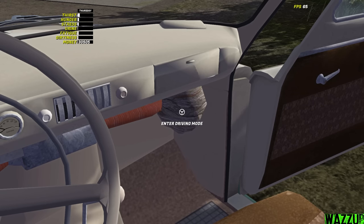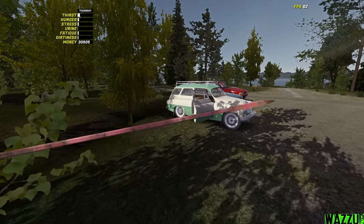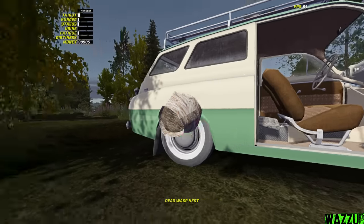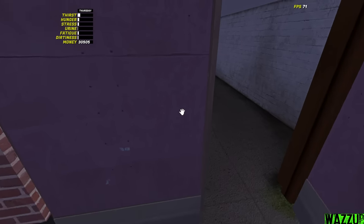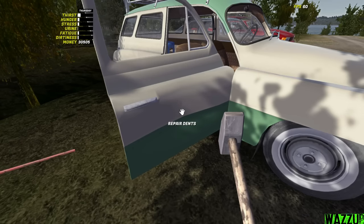Some of you guys in the comments told me I can remove the wasp nest with a digging bar, so let's try it. We're gonna bring the digging bar and press F. Remove wasp nest - right click - and throw it in the jungle. Also, some of you told me I can fix the dents in the car with a hammer, so we're gonna bring the hammer and press F to repair the dents.